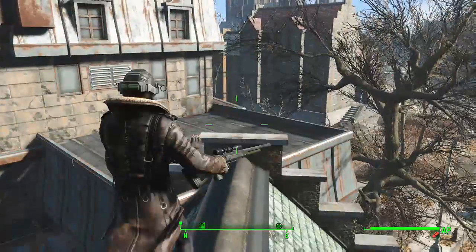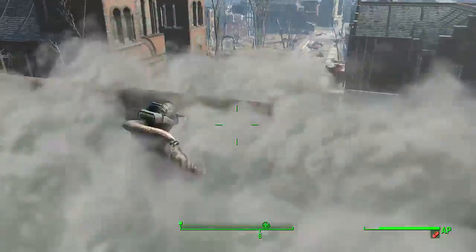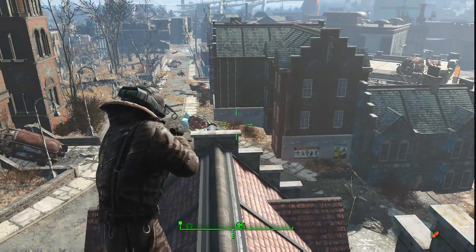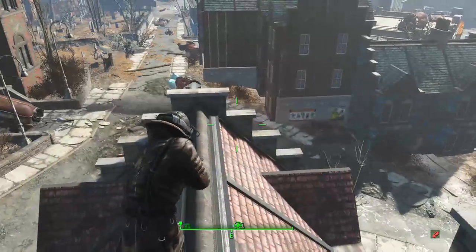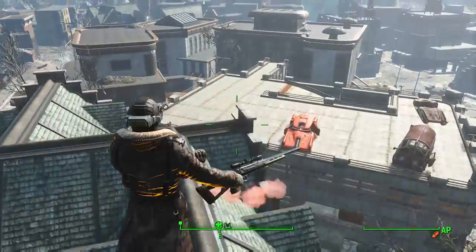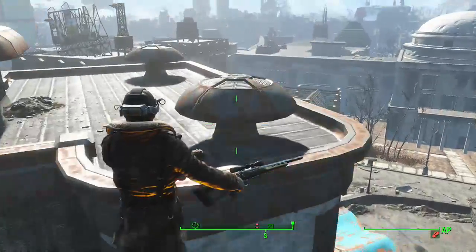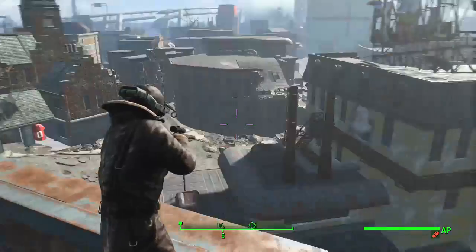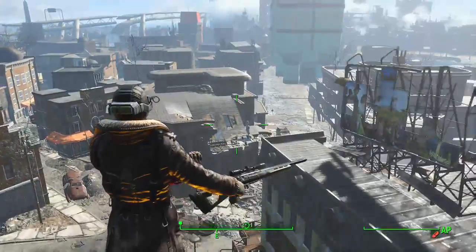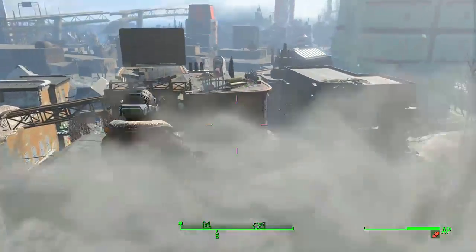Just sit back, relax and enjoy the show. For those wondering how I'm flying around with no jetpack assembled — that is one of the rings, it's a cheat you can use. I think there's like god mode, sprint mode, what have you. This happens to be one of the sickest ones I could find — basically just flying around like a super Fallout 4 vigilante. But enough of that, let's look for some rebels. It definitely makes getting around that much easier when you're just hopping building to building.